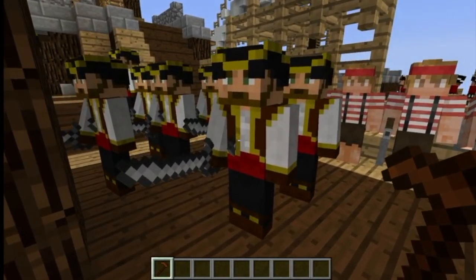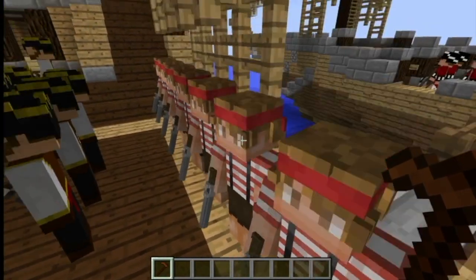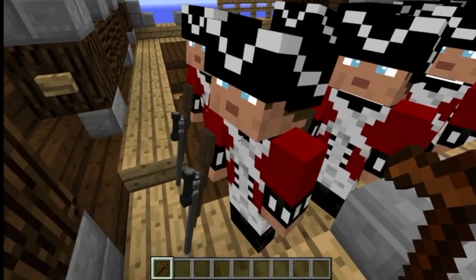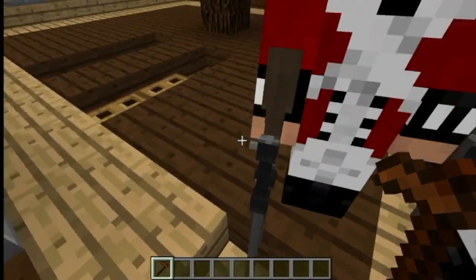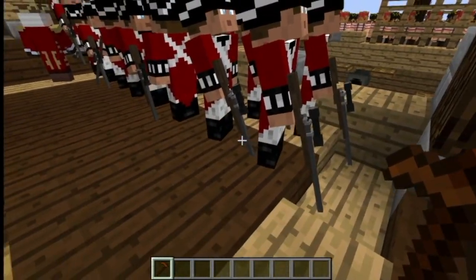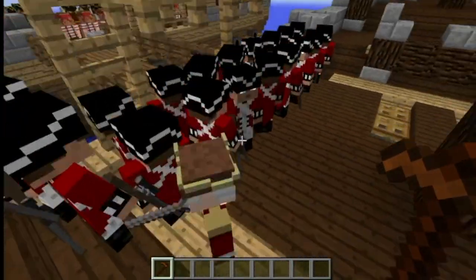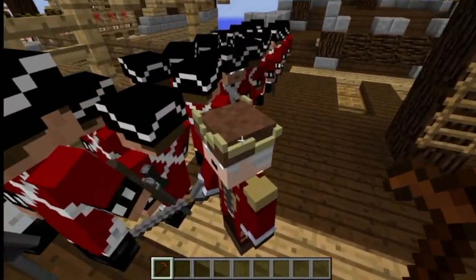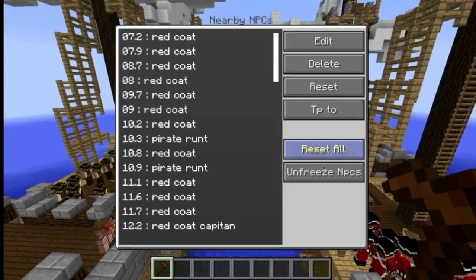This is a sword pirate. This kind of pirate just has a gun. These British redcoats have snipers. I couldn't find a musket so I had to settle for this, but I think it looks all right. And then this is the British commander — he's going to be a little better than the redcoats. Let's get started with battle.